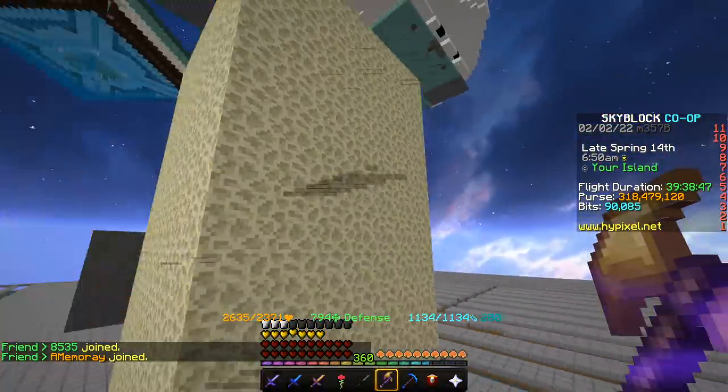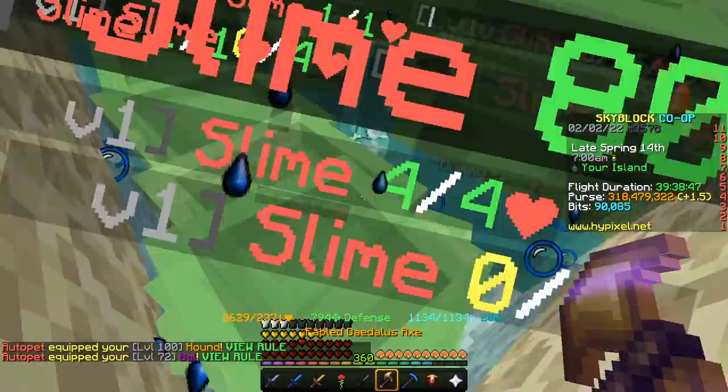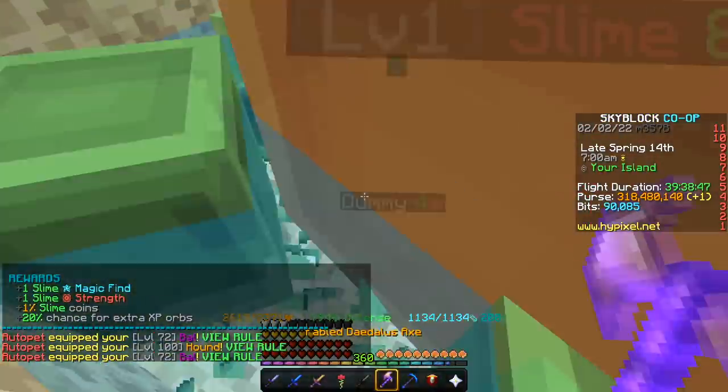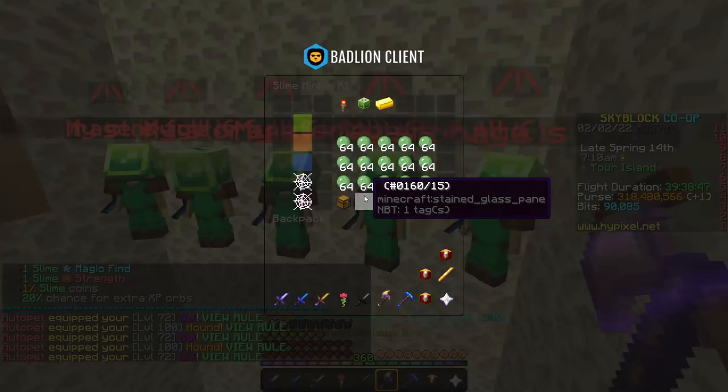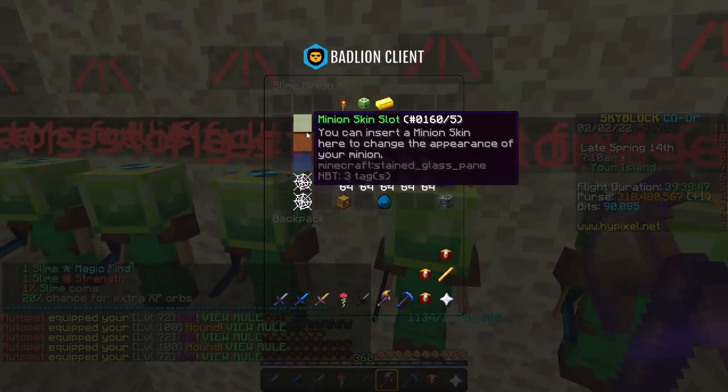Just to clarify, I've got a level 100 Daedalus Axe with level 100 Hound and maxed-out tier 11 slime minions. I'll put the full setup in the comments. Basically, all I do is sit there and go AFK. With this, you can make around 100 million coins per day. Yes, it does cost a lot of money to get started, and yes, you do have to pay for fuel, but it still makes a crazy amount of money.